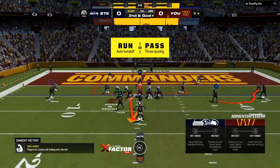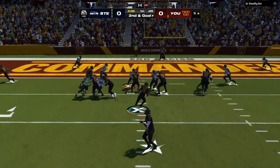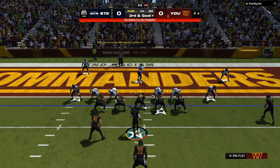Right here, second and goal. Now we are in a run-pass option. Does the linebacker commit? No, he's shuffling — he's playing the run-pass option. Once I see that, now I have two chances to run the ball and get into the end zone.